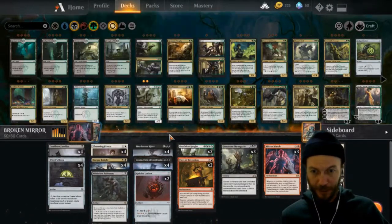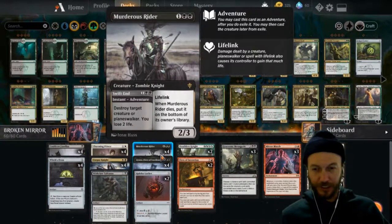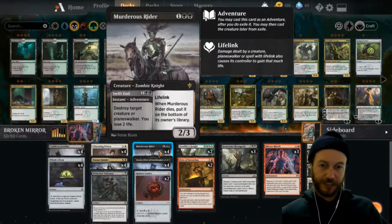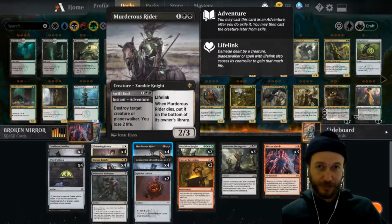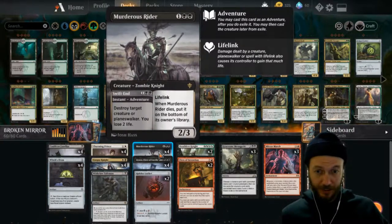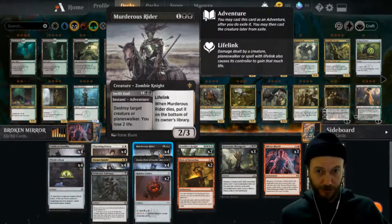I've got four copies of him. The Murderous Rider is in here because of planeswalkers and big chunky dudes that are getting out of hand. If they've invested lots of mana in a creature, you can just ping it off. He's quite valuable and needed in the deck, and he's also a pretty good target for the mirror — if you get four copies and swing in, that's life gain right there considering the lifelink ability.